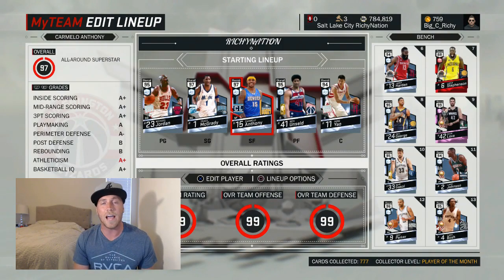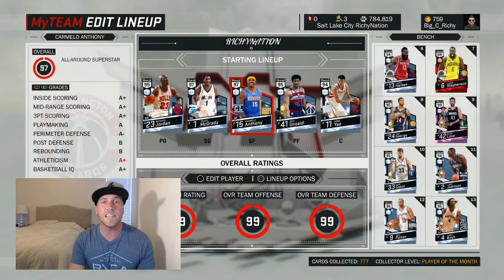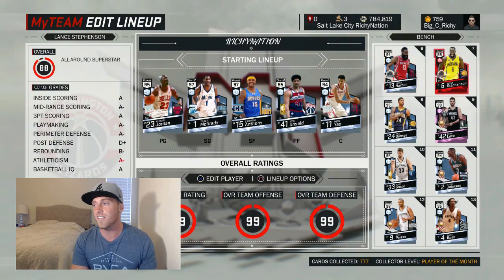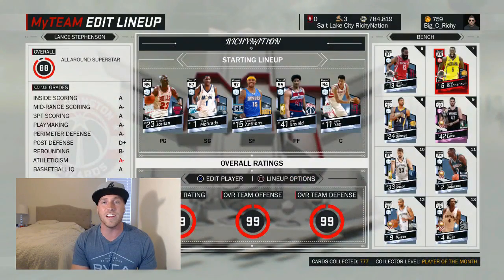Now that I think about it, I actually might want to try him at power forward — he might be a good stretch four. I do feel like he's a tad undersized for the four, but because of those post badges he might actually be better at the four. The three or the four, you can't go wrong. Is he as glitchy as I hope? Is Lance Stevenson worthy of his ruby card? There's only one way to find out. Let's get some gameplay.